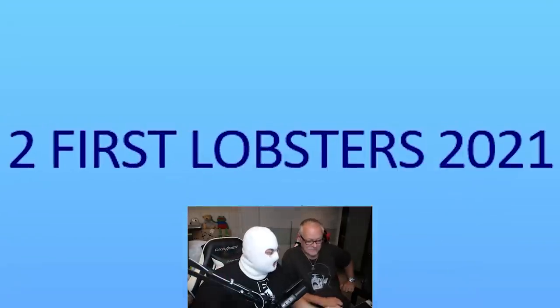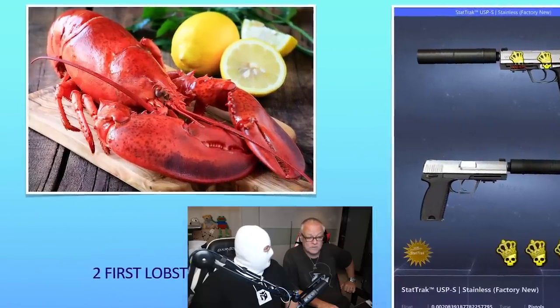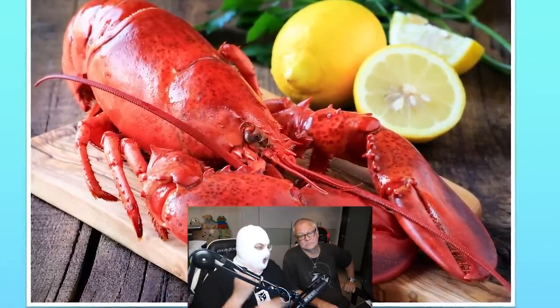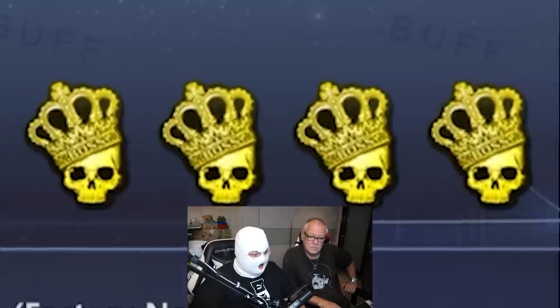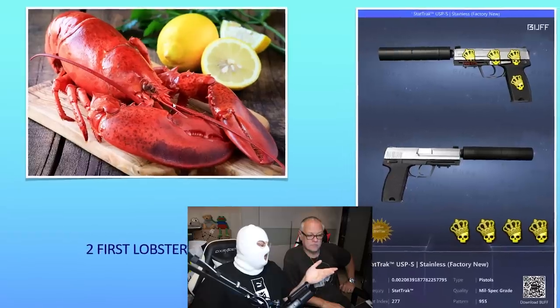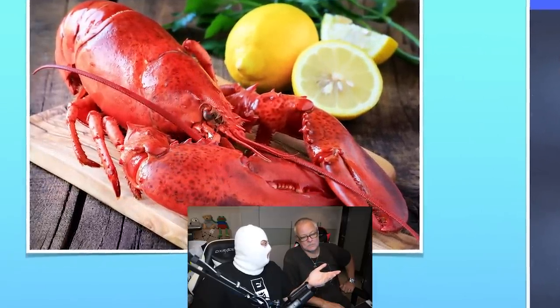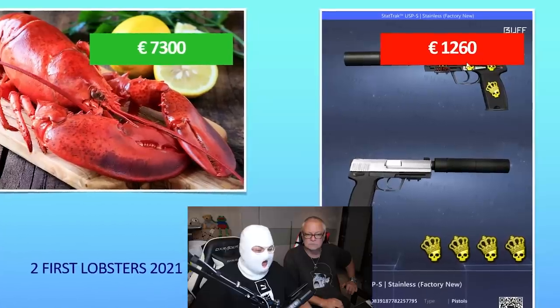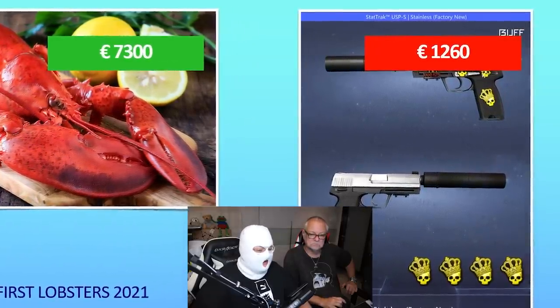Now we go grocery shopping again — two first lobsters. What the fuck does that even mean? So they only caught two? No, the first two. Who the fuck cares if you eat the first two lobsters? For this USP — that's a very good float. StatTrak, 4x that sticker. How much is a regular lobster? I'd say 40, 50 euro maybe. This one is gonna be like 400, 500 euro — the USP is way more expensive. I think the lobsters, sure they're the first two, maybe 200 euro a piece, that's still less than the USP. 7,300 euro for two lobsters. Yeah. I guess I was wrong — this fetches literally 3x the sticker price. Not as much as two lobsters though. So I was wrong. I am 6 for 3.